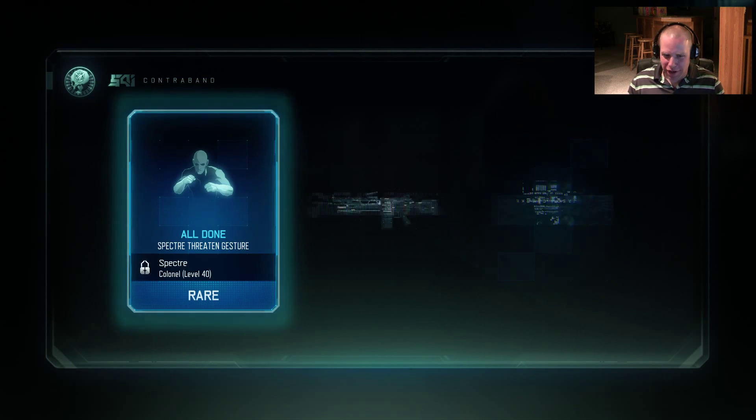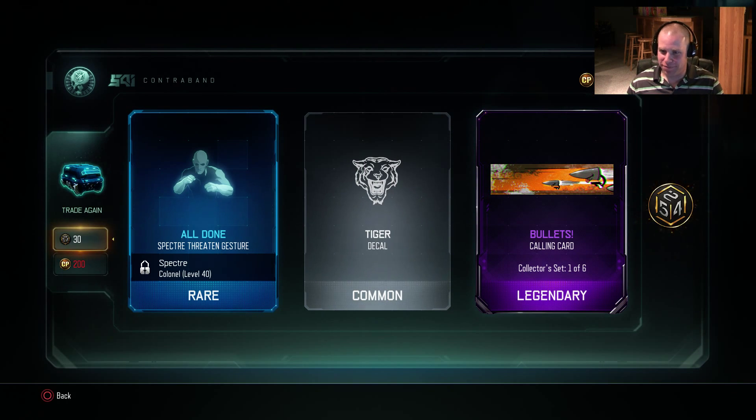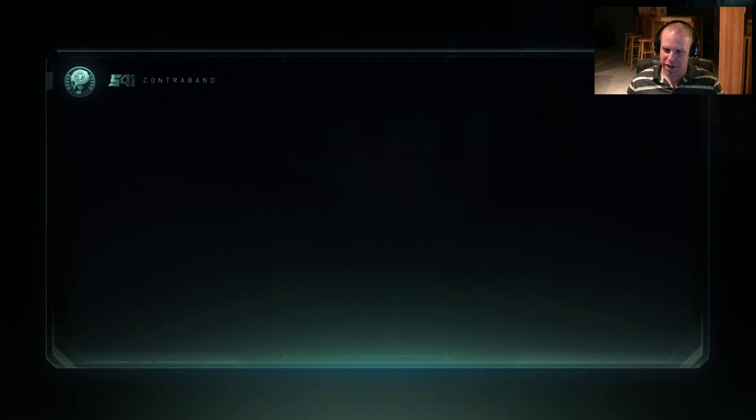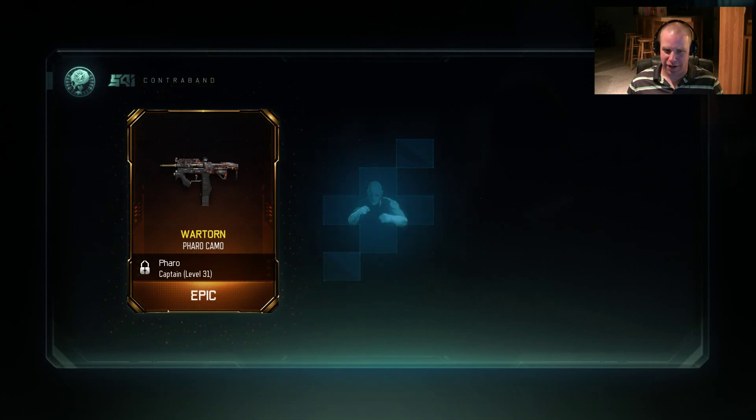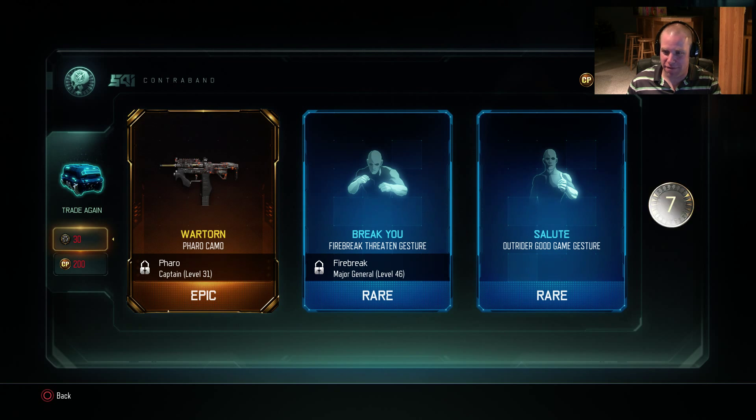We need six more to get a free one — six more free crypto keys. I like the tiger decal, that's all right. And the calling cards — I can deal with the calling cards. Okay, we need three more to get two. So this next one's got to give us three bonus crypto keys. Pharaoh camo — I do love the Pharaoh, it's one of my fave guns. Seven bonus keys, baby.